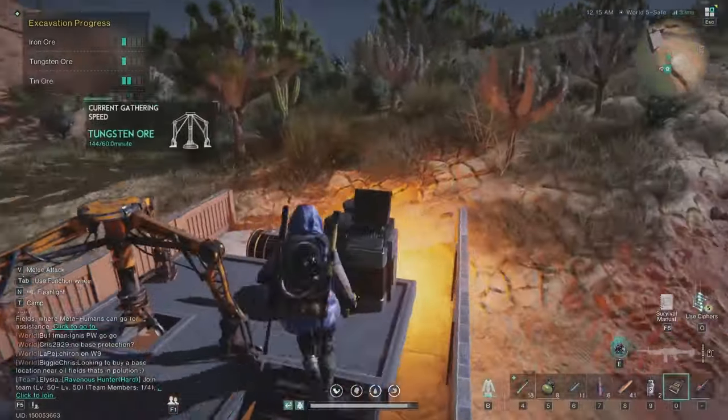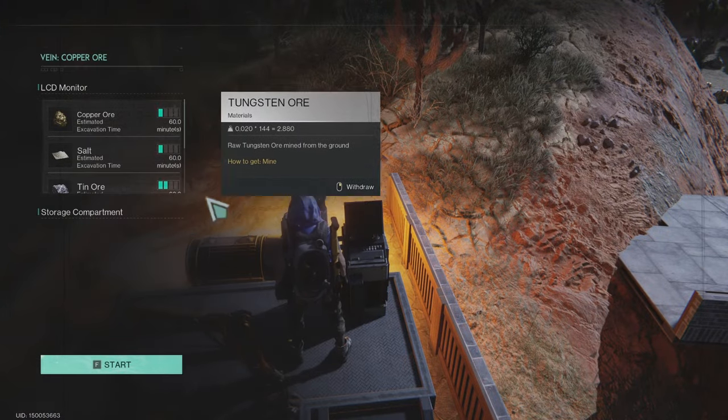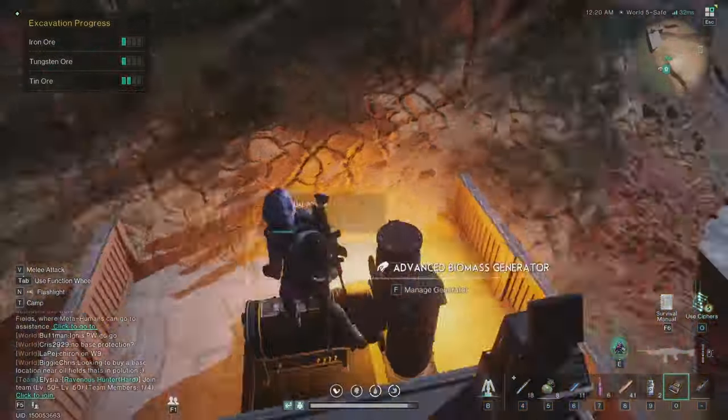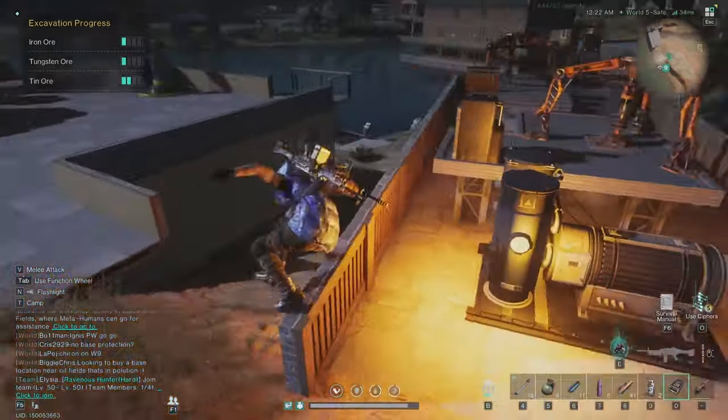Every hour I will get from both of these 144, so it's 288 tungsten in one hour. Then just start it again. Two of these are using 30 power — I just built one advanced biomass generator, it's 30 power, and that's for these two.